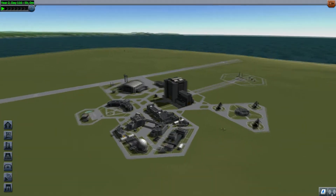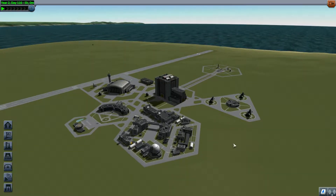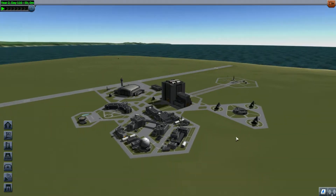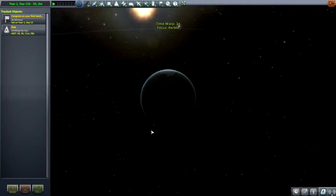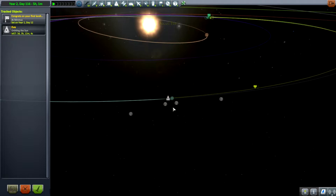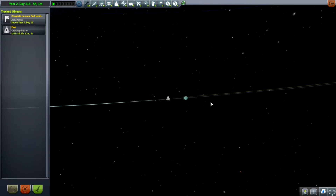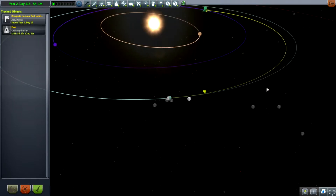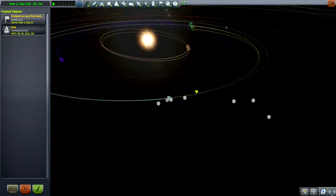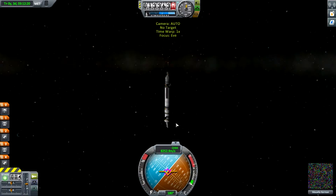Hello again ladies and gentlemen, Saka here with another episode of Kerbal Space Program 1.2 for absolute beginners. When we last left off we launched a monstrosity rocket up into the sky with the destination of Eve. It is currently just outside of Kerbin's sphere of influence, but we're going higher up and then falling back down to meet Eve in 132 days. Let's go ahead and fly the spacecraft and see what we've got going on.